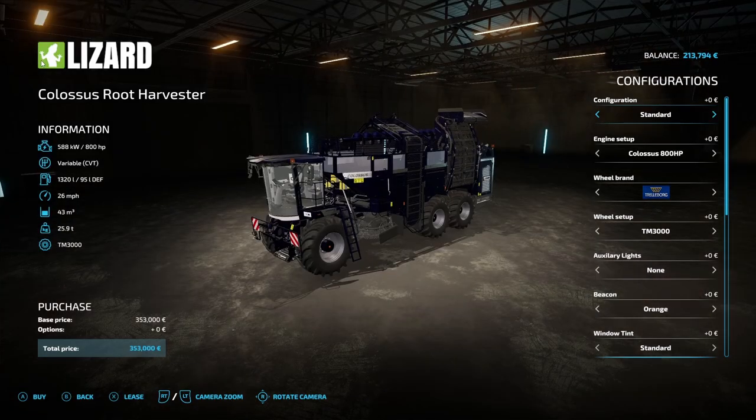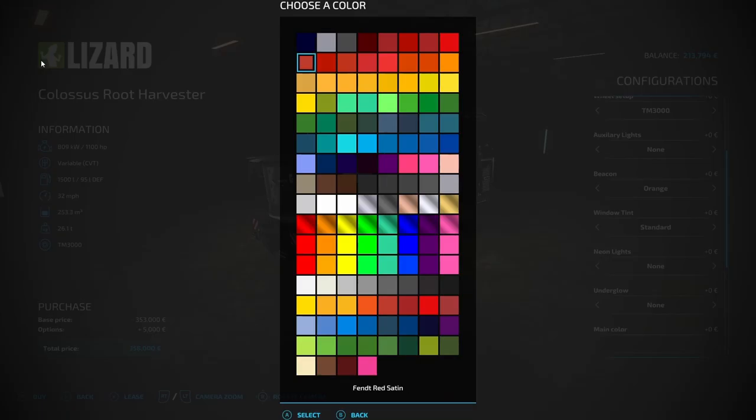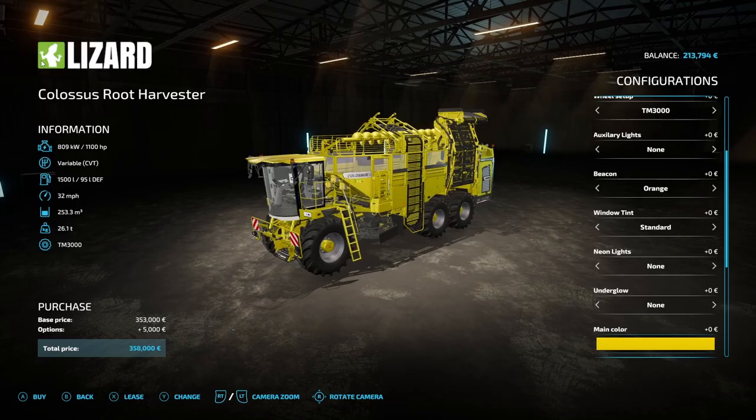So this is the vehicle we're going to get: the Colossus harvester. I am going to go a little bit into the unrealistic mode — not right up to sending it out at 70 miles an hour — but unrealistic simply because it can take 253,000 liters of potatoes at a time before it needs to be emptied. That gives us a little bit of a start. We don't have a trailer that can empty it completely, but we'll shuttle between the harvester and the potato processing factory until it's full.